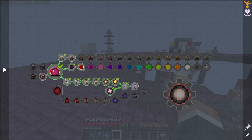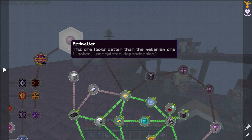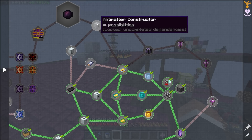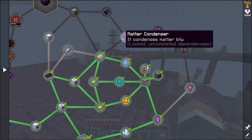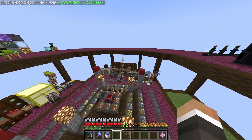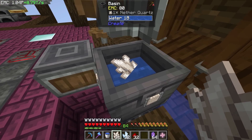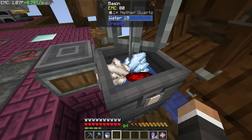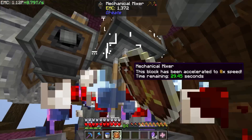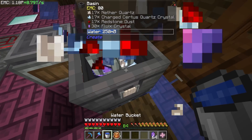While we wait for the EMC to accumulate, let's come over here and get this antimatter production up and running. To get to antimatter production we need the antimatter constructor, which requires the singularity, which requires the matter condenser. Between streams I've done a bit more Fluix crystal crafting — we've got one stack of Fluix crystals. They're super easy to make: nether quartz, charged certus quartz, and redstone, then fill up with buckets of water.